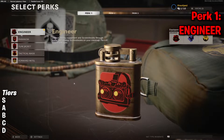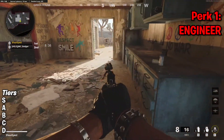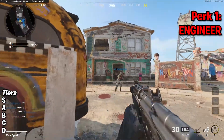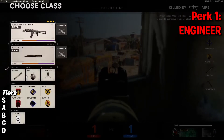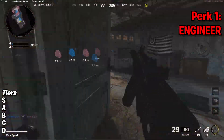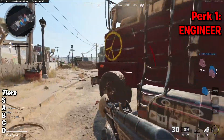Let's start off with the perk 1 slot, beginning with Engineer, which allows you to detect enemy equipment and scorestreaks through walls. You can also see scorestreaks on your minimap and also reroll care packages. Going through each of these: detecting enemy equipment and scorestreaks — scorestreaks aren't too important apart from things like the sentry turret. Equipment-wise, that covers things like C4 and all of the field upgrades, so the field mics, the prox mines and stuff like that.